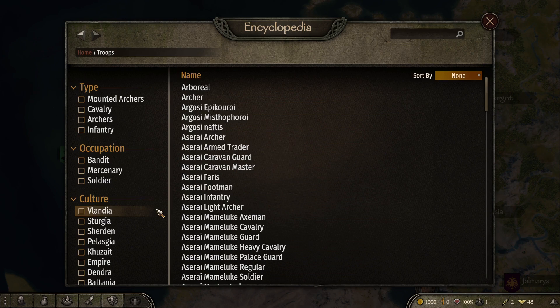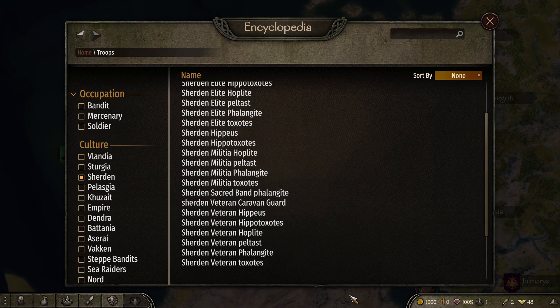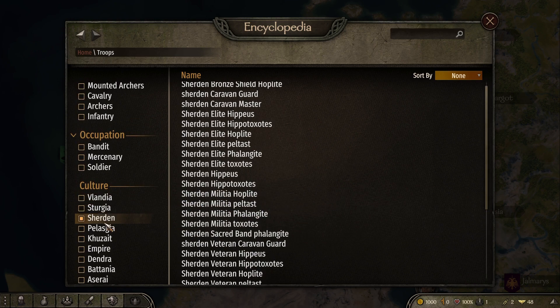If we take a look at the troop trees now, you'll see in the culture section there are three new cultures: you've got the Sheridan, the Pelasgier, and the Dendra. As the usual warning, I've probably butchered half of these names — I don't know if I'm pronouncing them right. But if we take a look at each one, we'll start off with the Sheridan.